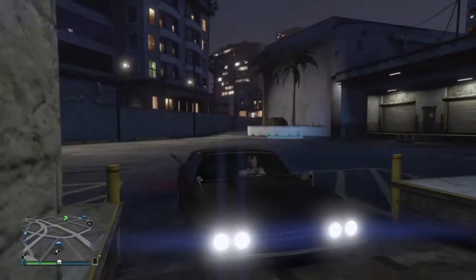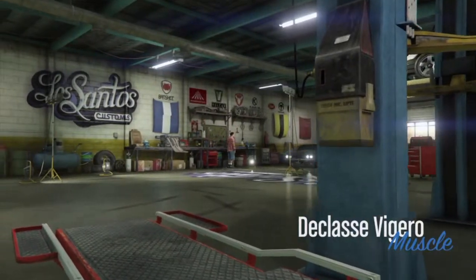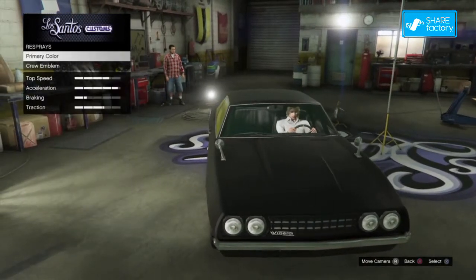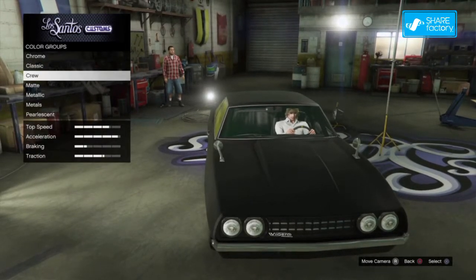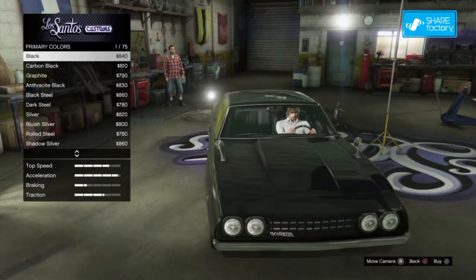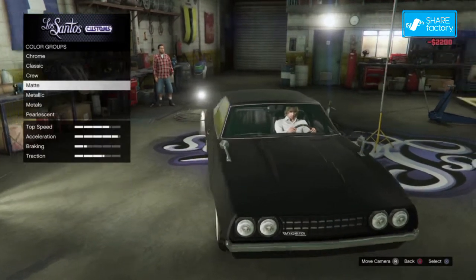After you've grabbed your car, go to the LSC — this is how we'll do the glitch. Go to respray, go to primary, and you gotta pick a matte color. I already picked black which I want, so I'm just gonna pick a different one. Pick your matte color — I'm gonna pick black.